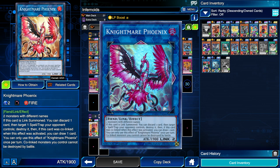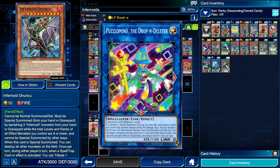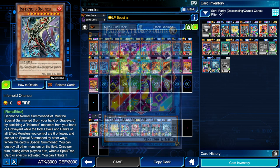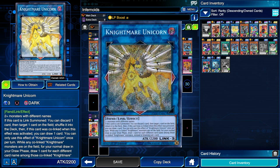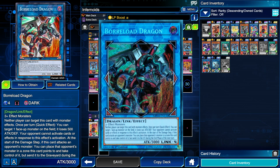We also have Nightmare Phoenix to get rid of pesky back row, which discards a card to activate its effect — nice for getting things into the graveyard. Puzzlomino the Drop and Deleter: if a monster is summoned to the zone it points to, you can pick a number between one and eight and make that monster that level, so you can summon a big monster from your grave, turn it into level 1, and keep summoning. Nightmare Unicorn is good for getting rid of back row or monsters without destroying, so they won't get grave effects or protection.